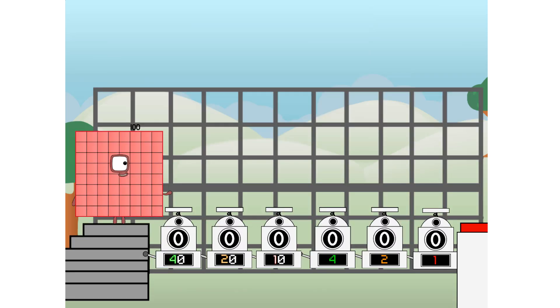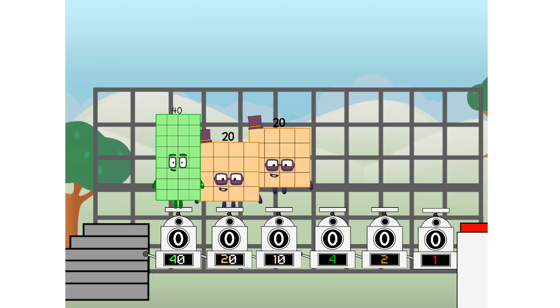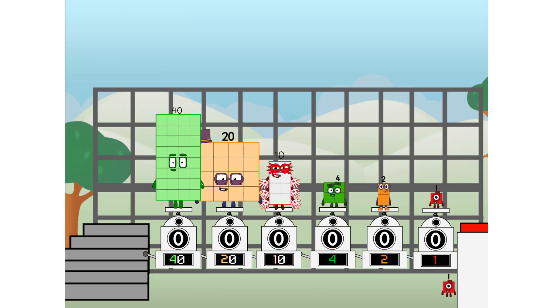Using the power of doubles to send any number flying. First, I split in two: 40 and 20 and 10 and 4 and 2 and 1, and 1 more to press the big red button. Then you choose who's going up — 1 of me, and 1 of me, and 1 of me, and 1 of me, and 1 of me, and 1 of me, and 1 of me.